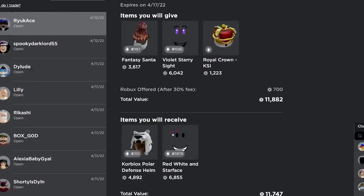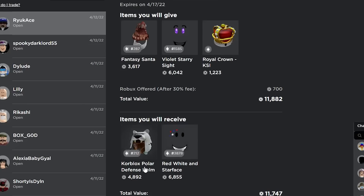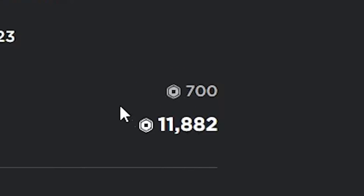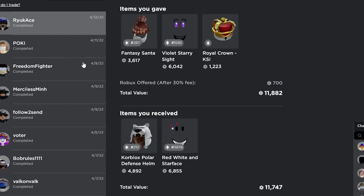I just got this trade inbound — it's basically a bunch of smalls and some Robux with the Red White and Star face and the core blocks. The Polar Defense Fantasy Santa is actually projected, and I'm getting rid of a lot of Robux, so I'm gonna go ahead and accept this one. I'm pretty sure this one's actually gonna go through — yeah, that one went through as well, so that's already two trades completed.